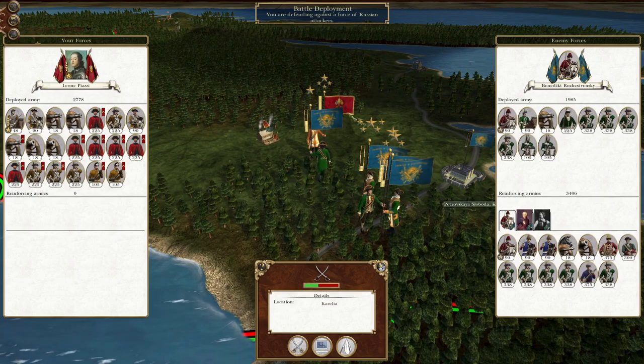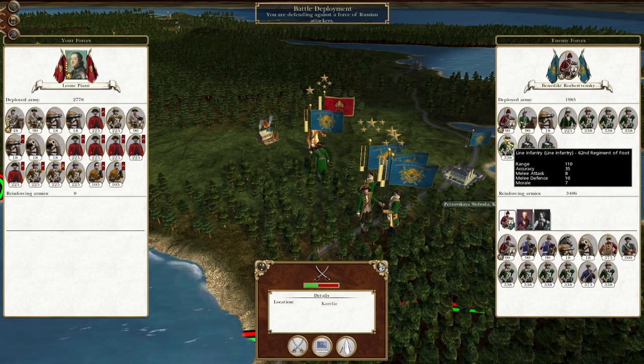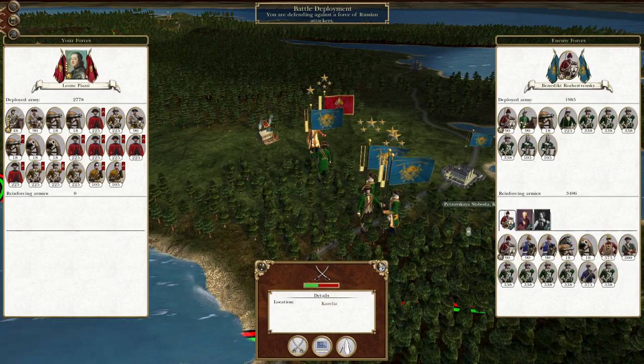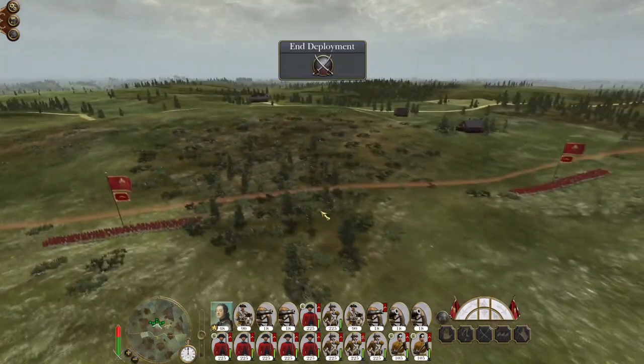Picking off where we left off, this Italian army we sent charging down through into Russian territory has been intercepted by a number of Russian armies. By winning this battle we will repel all of these armies southwest, leaving Petrovskaya open to be captured by our forces. The prevailing strategy to clear out the north of Russia and then drive south is a good one, as it helps provide support for our troops in Egypt.